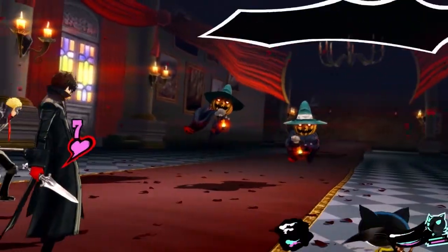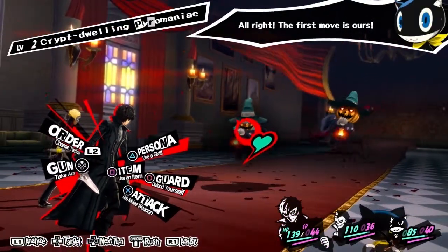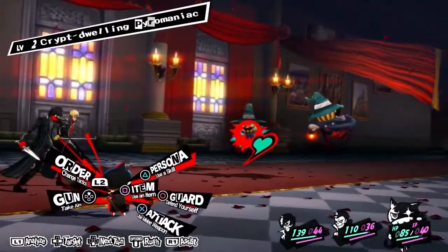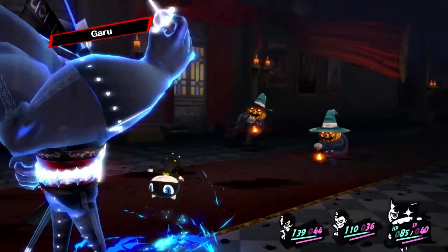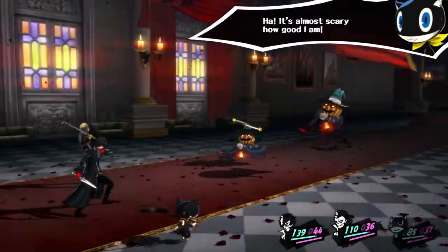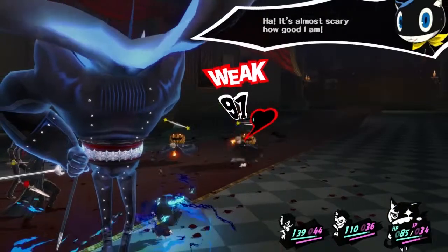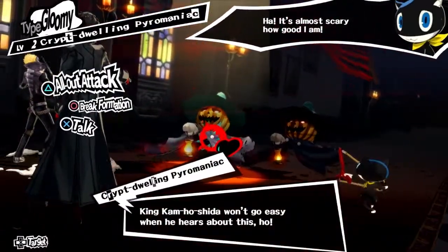Now we have another new Persona. These are the Crypt-Dwelling Pyromaniacs. Why did I guard? It's almost scary how good I am. I'm guarding because I want to weaken them so I can try and get them as Personas. It's been a while since I recorded these.